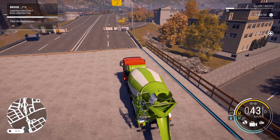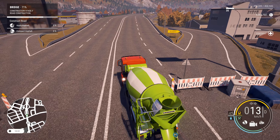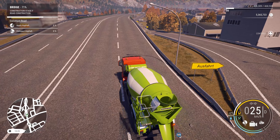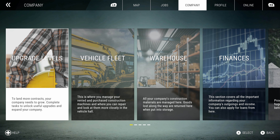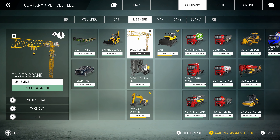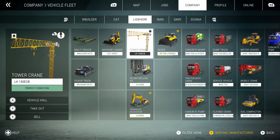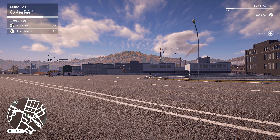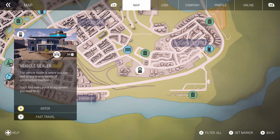I wonder what the next step is going to be. Apply asphalt. Alright, I don't think we got any of that equipment. Let's jump out of that. Let's check the company and we'll go to vehicle fleet. I don't think I got anything for asphalt, even though we did some at the very beginning, but I didn't buy any of that stuff. We didn't have the cash at the time. So we got a soil compactor, but that's it.